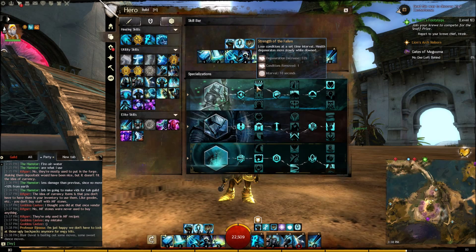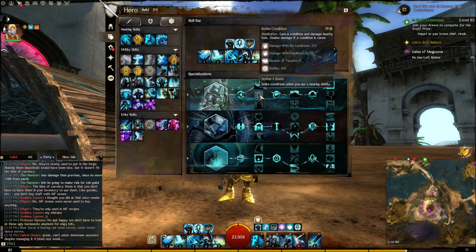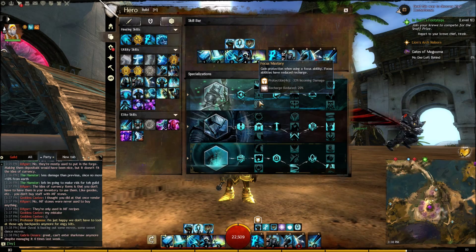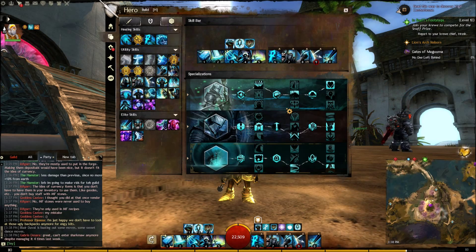In Valor, it's going to be Strength of the Fallen — you lose Conditions at a set time interval. Every 10 seconds you lose a Condition. It's the best choice out of the first three for the most part. You do have Focus Mastery, but we don't use Focuses — that's for Zerk Guardians running Greatsword.